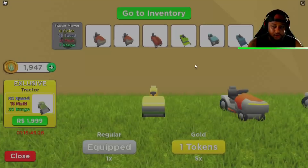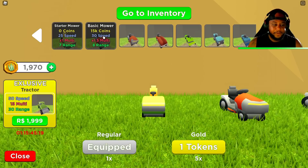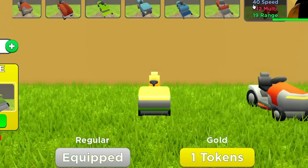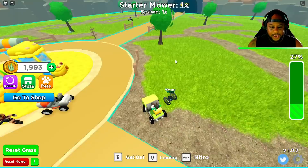If we go to the shop — there we go, guys. We're at the shop now. The starter mower, and then we have the basic mower which is 15,000 coins. We got the good mower, the large mower, low profile mower at 35 speed, the bug mower, ultra mower, and it just keeps going up — destroyer mower and ultimate mower. So let's go back out here and get some more coins so we can upgrade our mower.